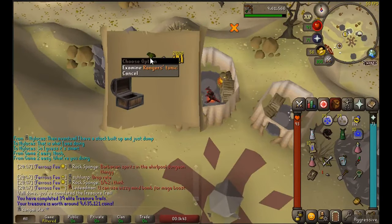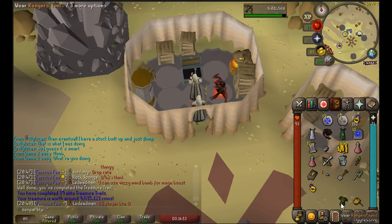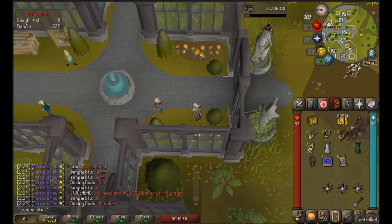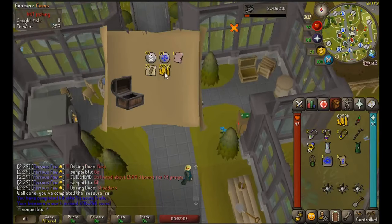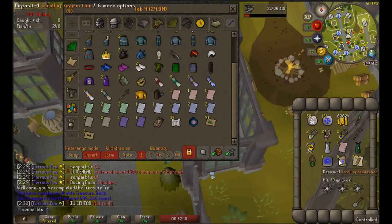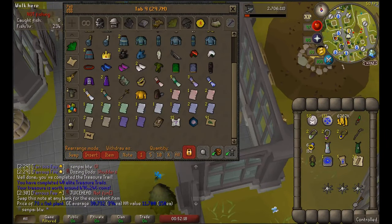This is an elite casket and I got a ranger tunic - not exactly used for this account but extremely rare. I wasn't even considering recording this but I'm glad I got it on recording. Now checking the raids clue loot - I've been doing a lot of raids and haven't seen anything for myself. I'm missing four pages.